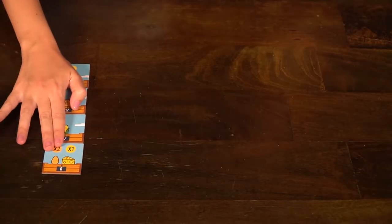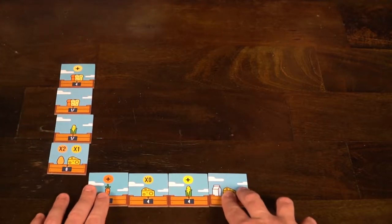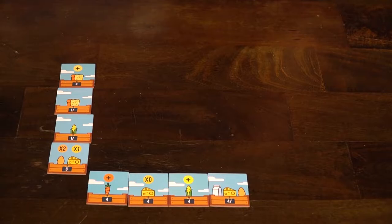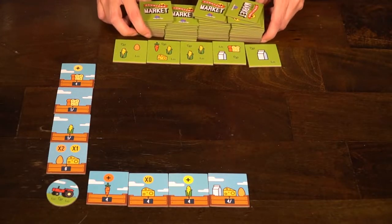Here's how you set up the game. First, shuffle the challenge tiles and deal out four to each player. They will set them up into a row, then you'll deal out four more challenge tiles and they'll set up in a column. Then shuffle the food tiles and deal out five on the table so that everyone can reach it.